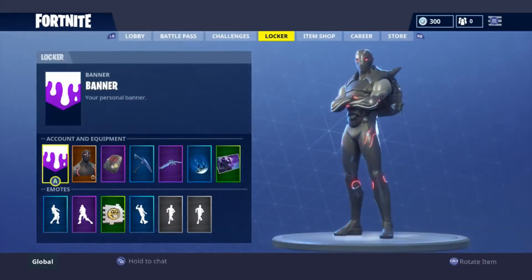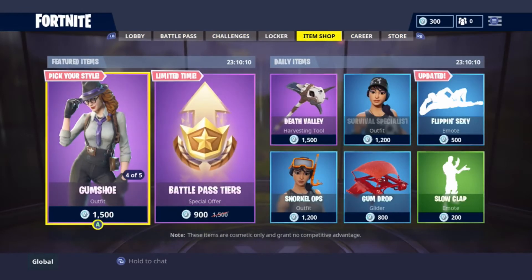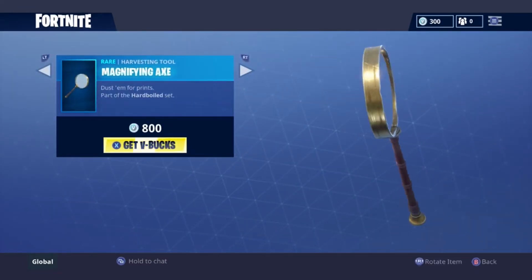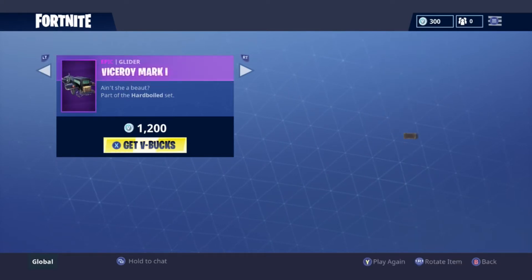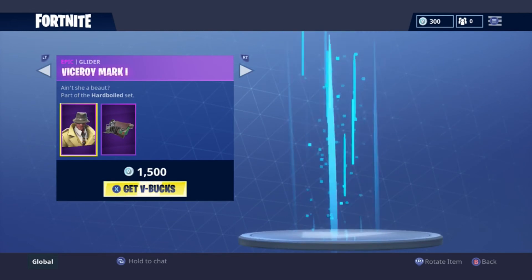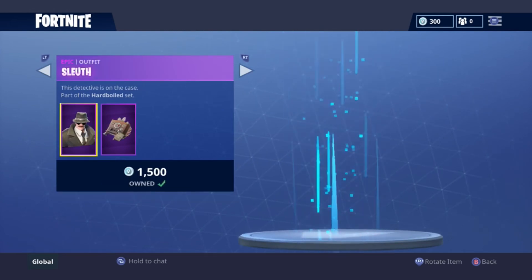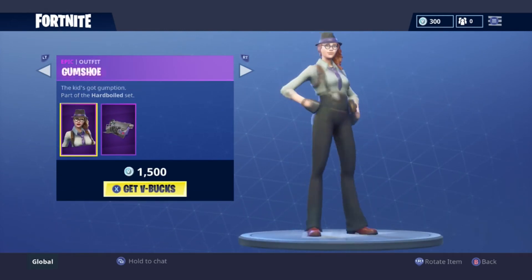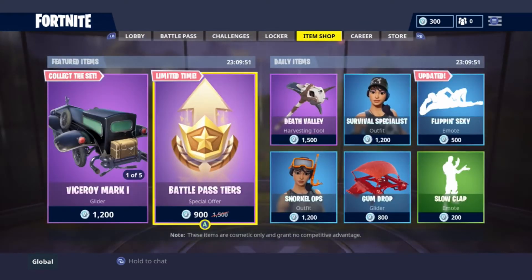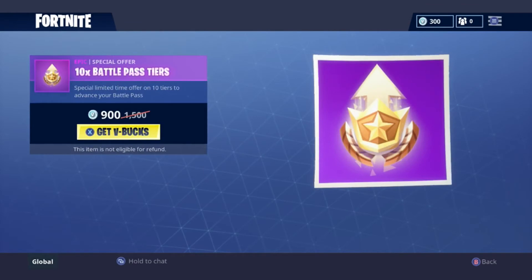The first items are the ones that were still in here yesterday: the Magnifying Glass, Viceroy glider, the Salute, Gumshoe, and the Magnifying Glass again. Then we've got the Battle Pass and 10 Battle Pass tiers for 900 V-Bucks — I already maxed mine out, but if you need tiers before the season ends, that's available.